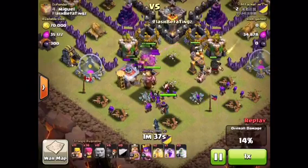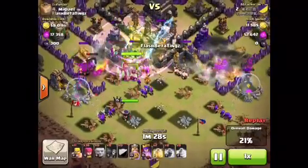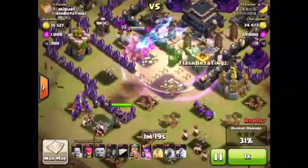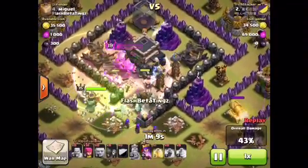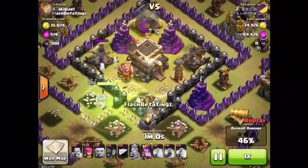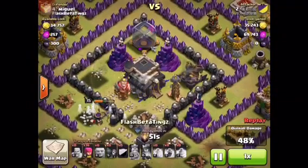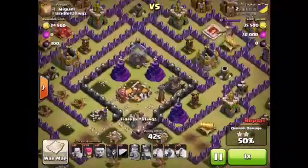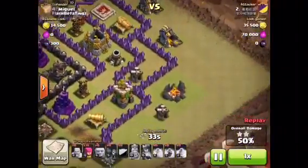What was the point of putting Wall Breakers here if he already had a Jump spell? That was a waste. Everything's going solid. The King is now down, but the Queen is still locked onto the Town Hall. She's about to pop the ability — there she goes. He gets the Town Hall. Can this be clutched? Oh — that was clutched! He was so lucky right there. He would have just got one star on me. That was unfair.